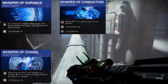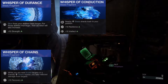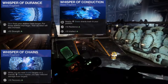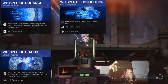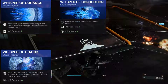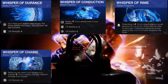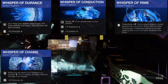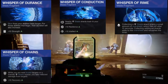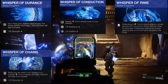Next is Whisper of Conduction: nearby Stasis shards track to your position, with a +10 to Resilience and +10 to Intellect. Besides the great stat bumps, having shards track to us is huge, allowing us to play a lot safer and get the benefits from Stasis shards without always dying for them. Paired with Whisper of Rime — collecting a Stasis shard grants a small amount of overshield that falls off after 10 seconds, with additional shards adding to it and refreshing the timer — we'll have an overshield pretty much constantly.